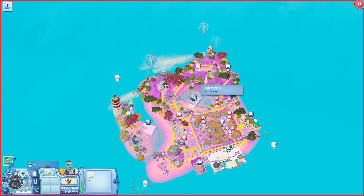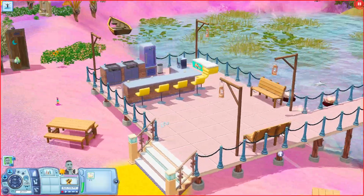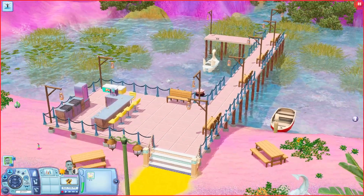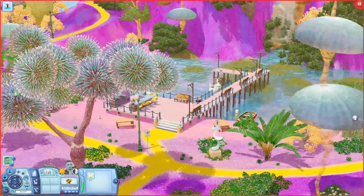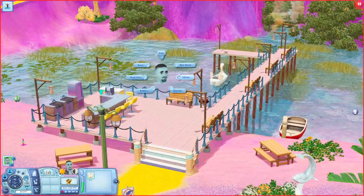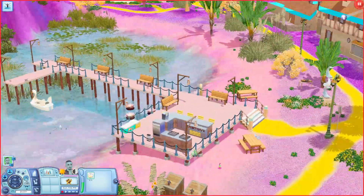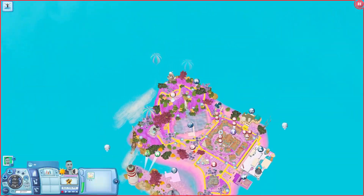Now let's go over here to the Firefly Pond. Over here you have a little pier section with an outdoor eating space. Moving over you have a couple places to sit, a paddle boat, and a rowboat. Of course, being at the pond, your sims can always come and fish, swim, or snorkel. It's a pretty big pond area and it looks really cool.